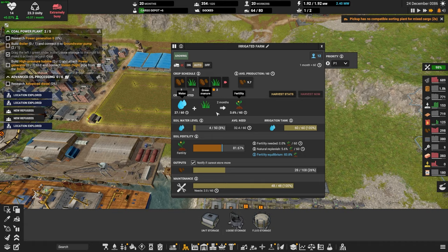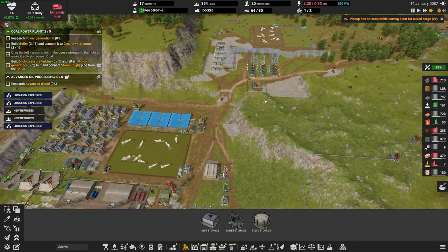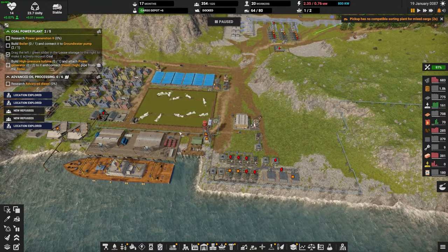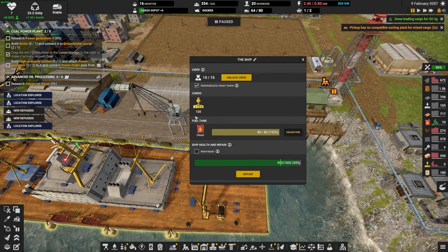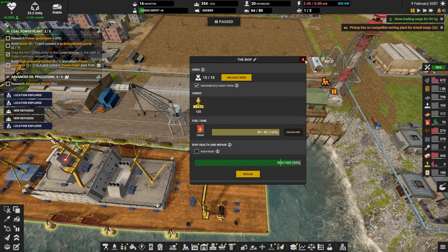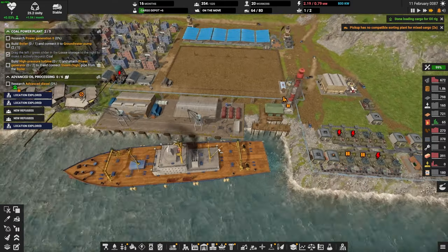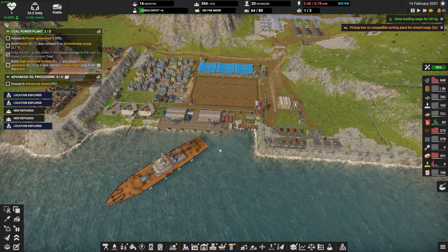We haven't made payment for our potatoes — have we been making payments? We now have 120 construction parts. Let's go and deliver to our oil rig out here. Good job — do the stuff.